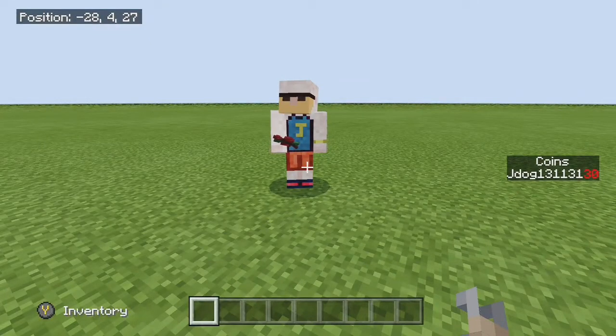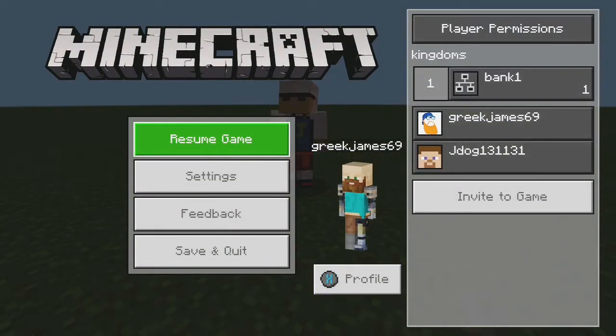Hi guys, we're back again. This time we're going to be showing how to make a bank if you've got any in-game currency on your realm, server, or multiplayer game. As you can see, there are coins on the right, and a way to put your coins in a sort of bank account — bank one has got one coin in it at the moment.